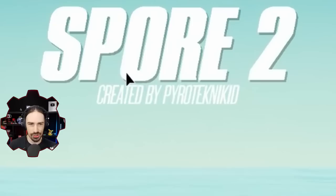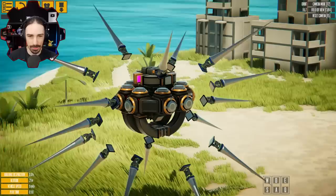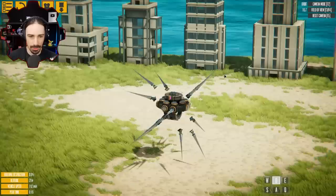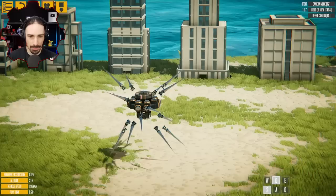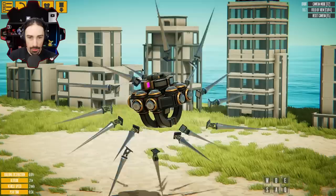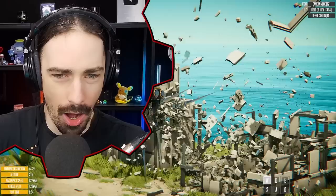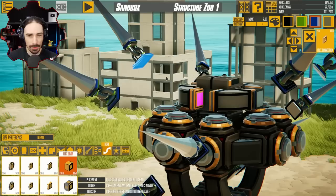Up next is Spore 2 by Pyro Technikid, and okay — there's an update, something has happened with this game. This one I might be able to figure out because there's less blocking my path. I just want to know how this stuff is floating unattached — they are attached to something. Is there an invisible paint? Whoa! Wait, what? No wait, how is this possible? What happened in this game? How are these moving? Flex connection — is that it?